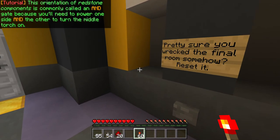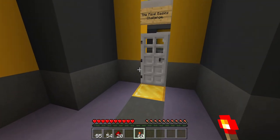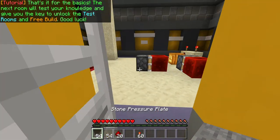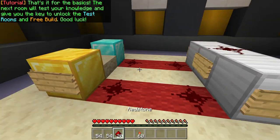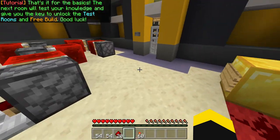Can I show you the final room somehow? I've reset it, so I'll pull back to the beginning. Final basics challenge. Let's do this. That's it for the basics. The next room will test your knowledge and give you the key to unlock the test rooms and free build. Good luck!